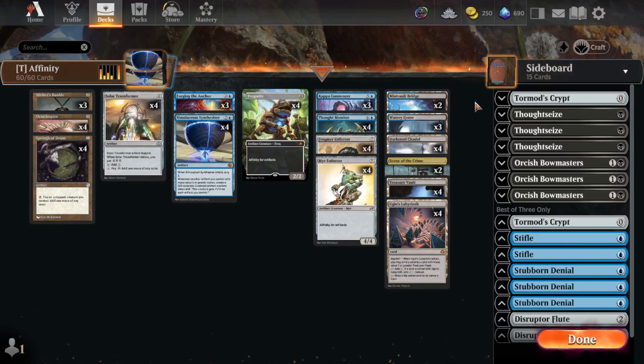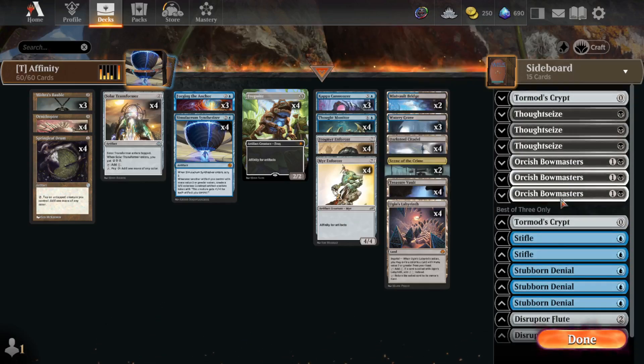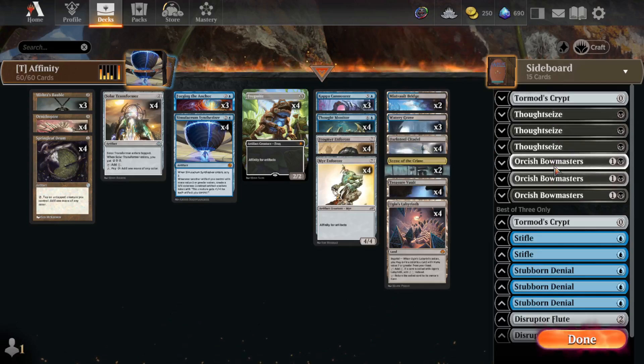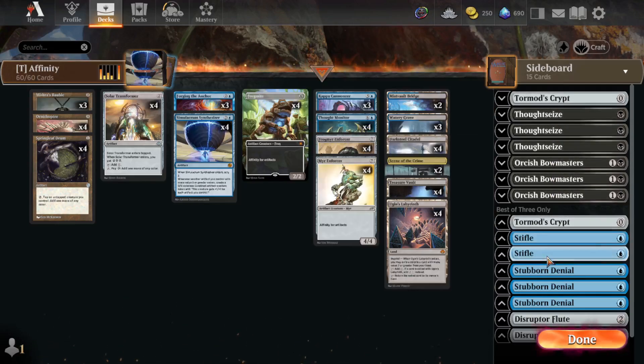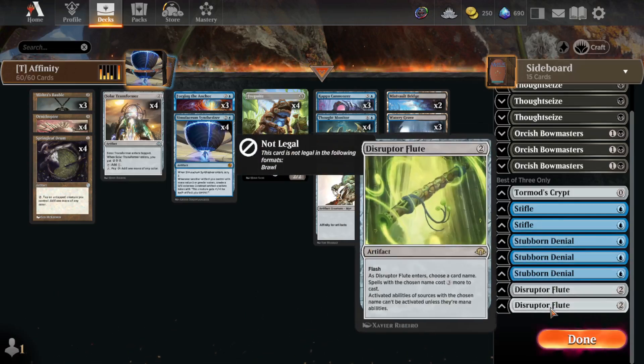Sideboard — we're going to be doing some Best of 1s, but this is the sideboard I have set up currently. I haven't done too many Best of 3s with this one, but this is probably what I'd start with. We have 2 Tormod's Crypt, 3 Thoughtseize, 3 Orcish Bowmasters, 2 Stifles, 3 Stubborn Denials, and 2 Disruptor Flutes.